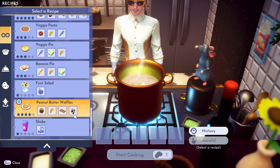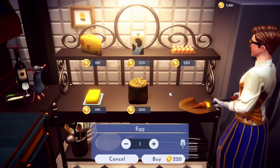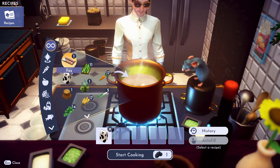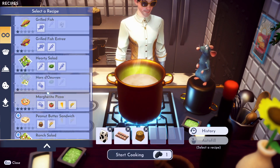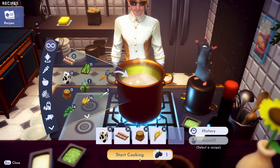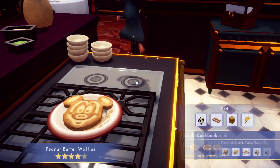I need egg and I need some milk. Give me that milk, give me that egg. Alright: milk, egg, peanuts — what else was there? Wheat. Nice waffles.